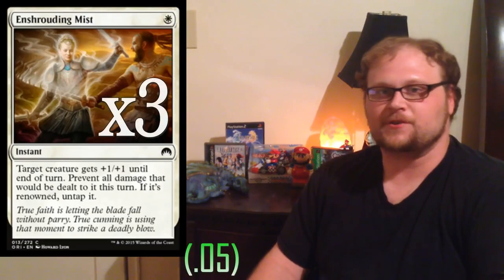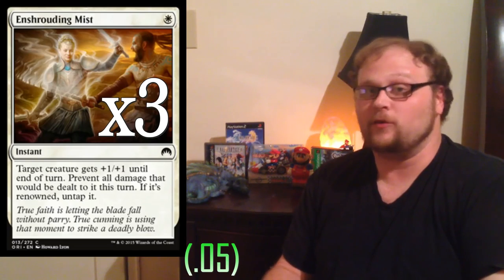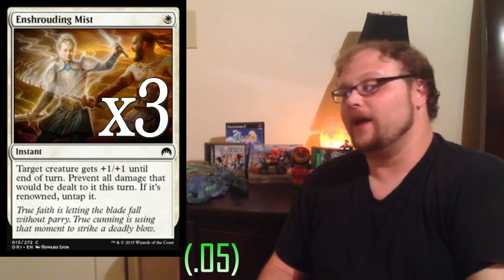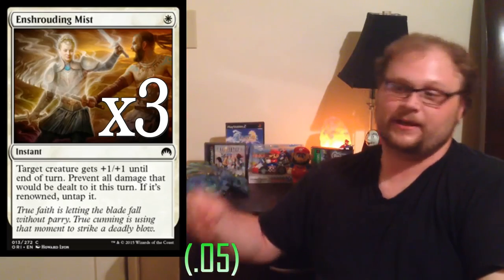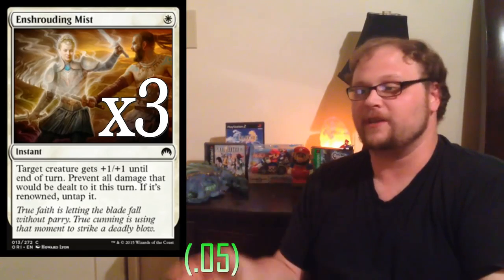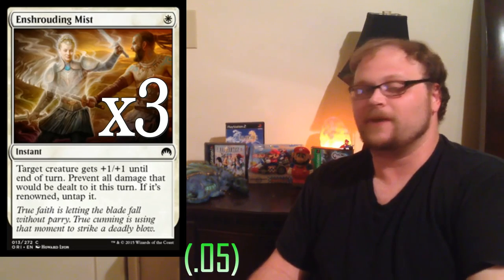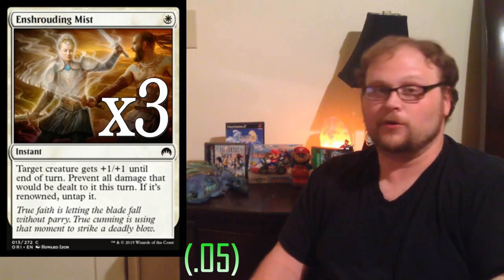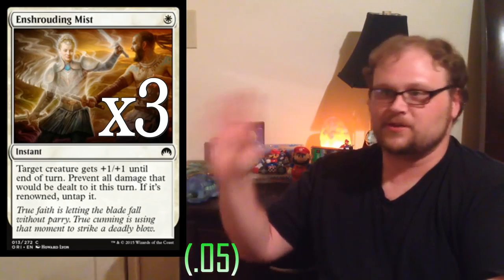We're playing nine spells in the deck. The deck suffers a little from the loss of Gods Willing, but we do have Enshrouding Mist, which started as a one-of, became a two-of, then a three-of — the card is that good. You don't even necessarily need your creature to be renowned to get the extra bonus, and it survives most burn spells in the format: Wild Slash, Lightning Strike, Roast, and even Exquisite Firecraft. Red aggro just won Pro Tour Magic Origins, so this protection spell is even more valuable than it looks.